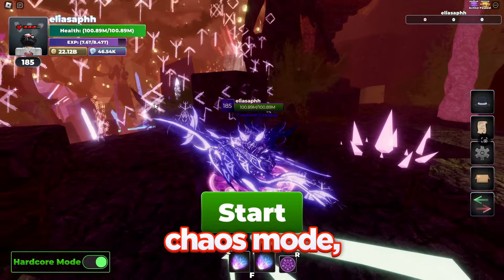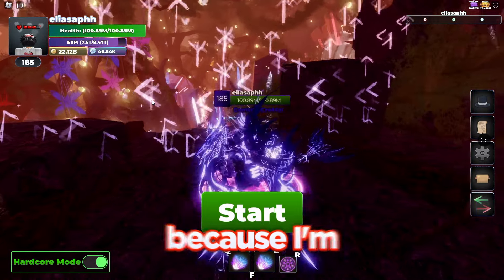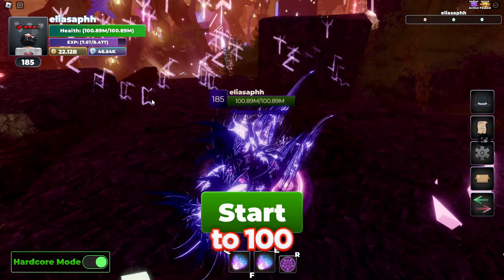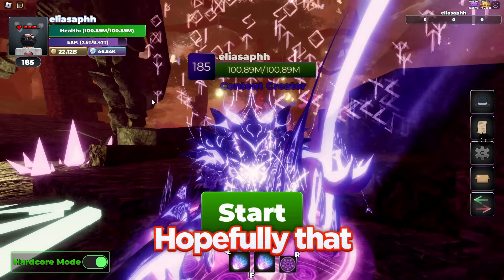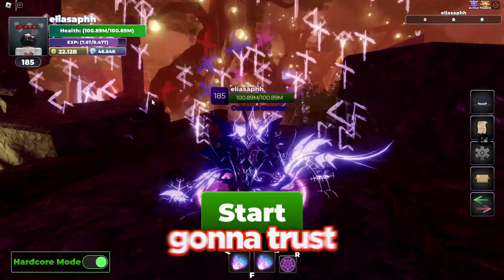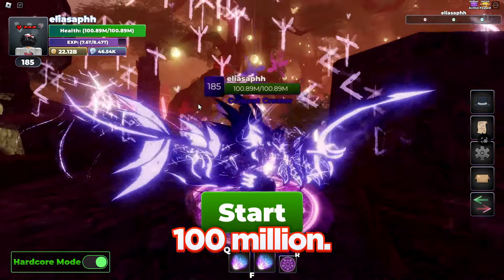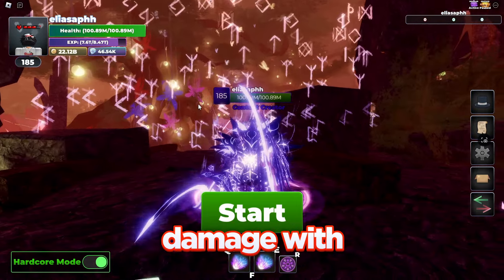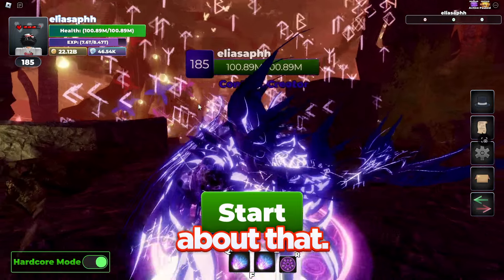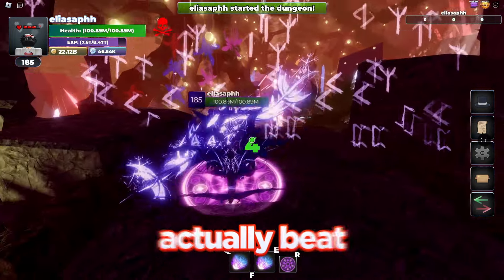I'm back in chaos mode, but this time it's hardcore mode because I'm going to be attempting this one more time except as a mage. I've gone ahead and gotten 100 million health. Hopefully that comment wasn't true about them doing more damage — it kind of doesn't make sense, so I'm just going to trust my gut and go 100 million. I still do about 8.5 billion damage with this health, so I should be good. Although I'm using like 50 skill points, but don't worry about that — let's start.